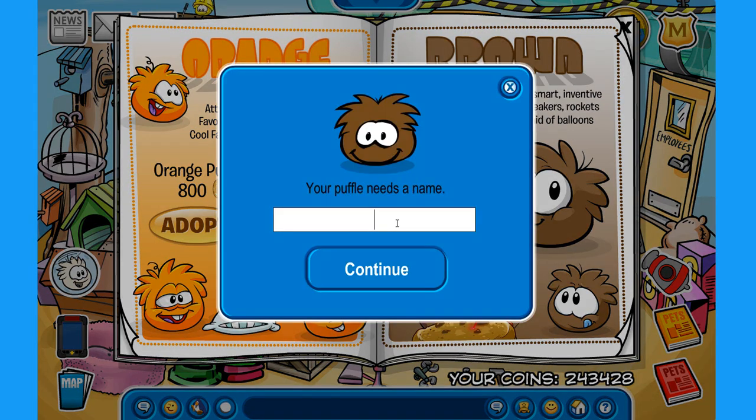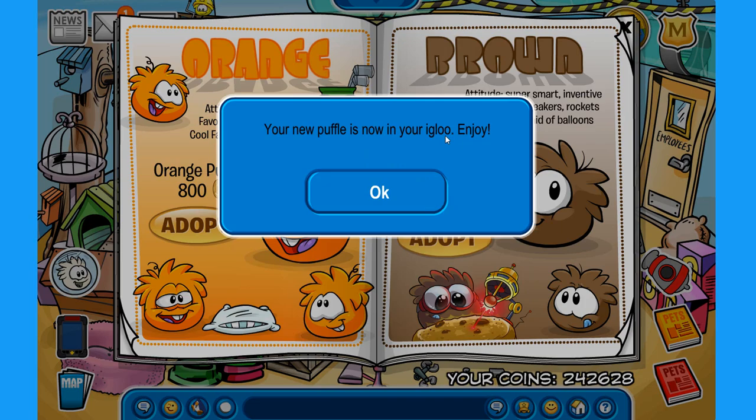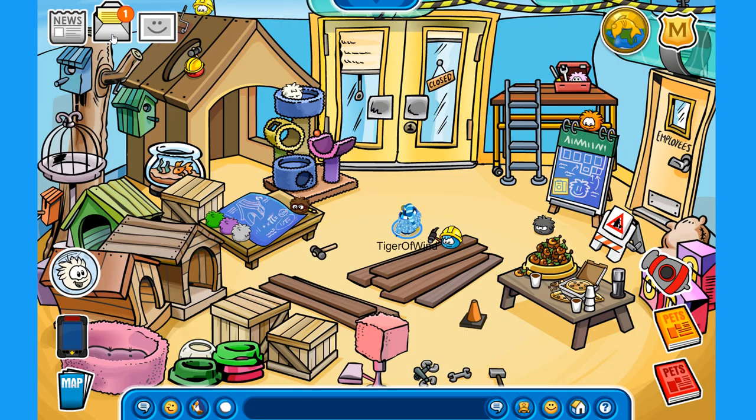Let's click on adopt and you can choose whatever name you desire. I'm going to call it 'reindeer' just for the occasion, for the video. There it is — we got our brown puffle, and you even receive this message over here when you adopt it.